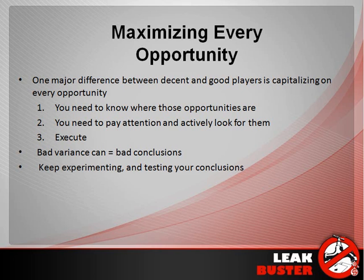With that said, since we're going over a lot of different ideas — some things you may have already heard of and some you may have never thought about — bad variance in small samples can really equal bad conclusions. You could try a bluff or a play, it doesn't work, and you'd think it's never going to happen. To avoid bad conclusions in poker, you want to keep experimenting, testing your conclusions, sharing hand histories on forums or with friends, and making sure you're recognizing the situation properly and executing. What happens because of that is somewhat irrelevant. The main point is that you're recognizing the right spots and executing them properly.